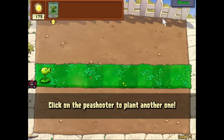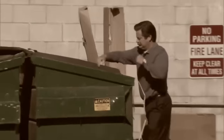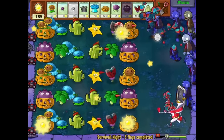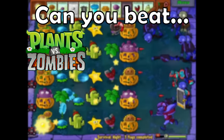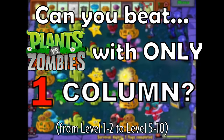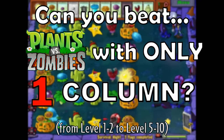The answer is no, because the game forces you to plant two Peashooters before sending any zombies in the first level, hence it is impossible to beat Plants vs. Zombies with only one column. But since 1-1 is not beatable using only one column, we can modify the challenge: can you beat Plants vs. Zombies with only one column from level 1-2 to level 5-10? Stick to the end to find out, because these levels get quite insane.